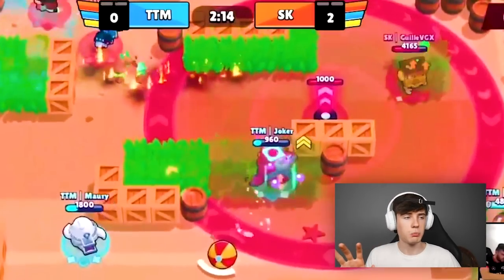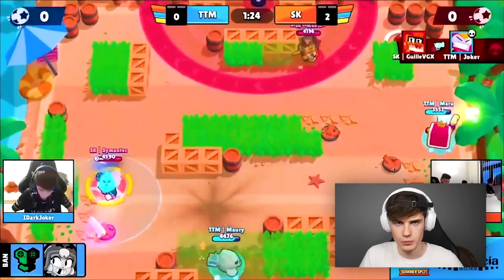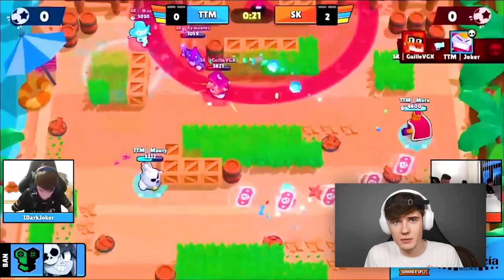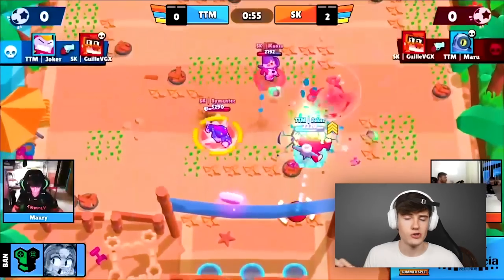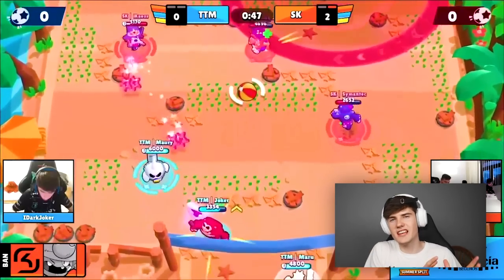Tip number three is really important but sounds very simple: don't feed Surge's super. In competitive play, everyone will be focusing on not letting Surge get his super, tracking where he is constantly. It only takes three shots for him to get that first super, which is so important for him. Surge with max upgrades is one of the best brawlers in the game; Surge without any upgrades is a slow, practically useless brawler. Your whole team has to focus on this — if you can play the whole game without Surge getting his super, there's a very high chance you're going to win.